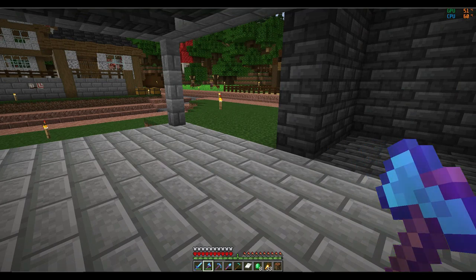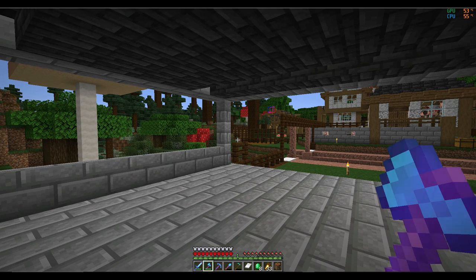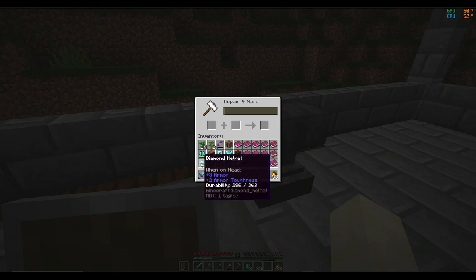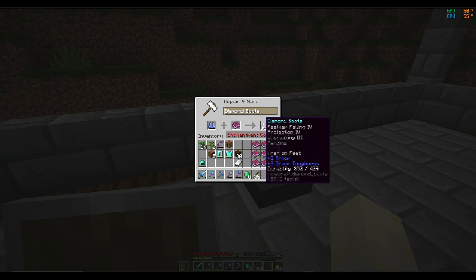I'm going to trade with the cleric to get bottles of XP, chop down some trees, and I'll be right back. Alright guys, I got all the books. Feather falling, Protection, Unbreaking, and Mending. I'm going to need a lot more - I'm 24 now.